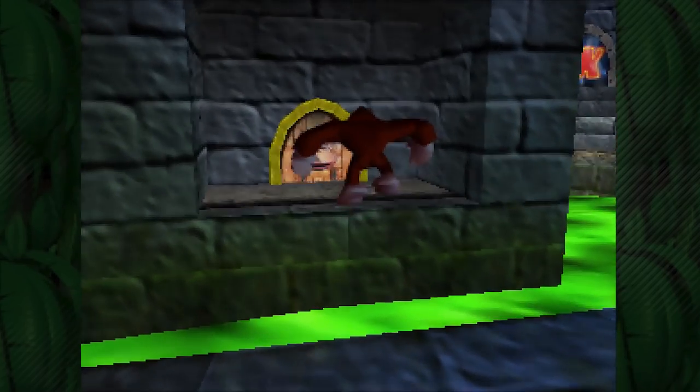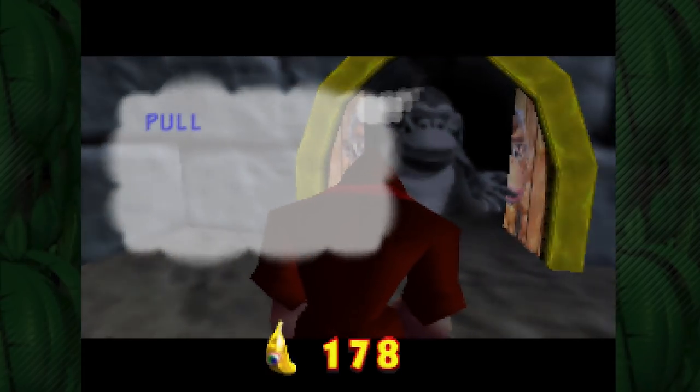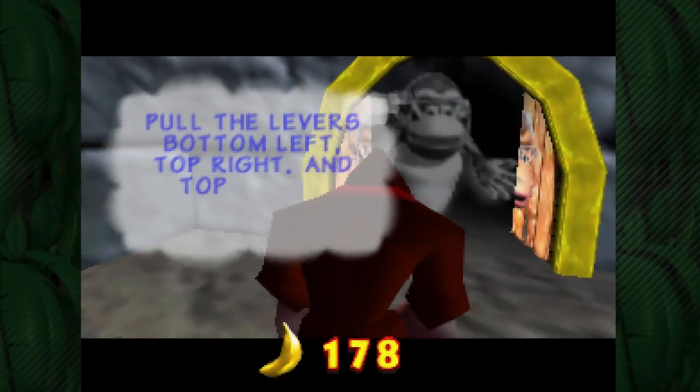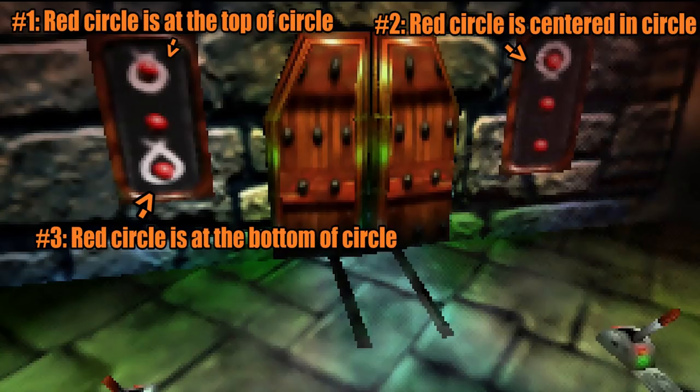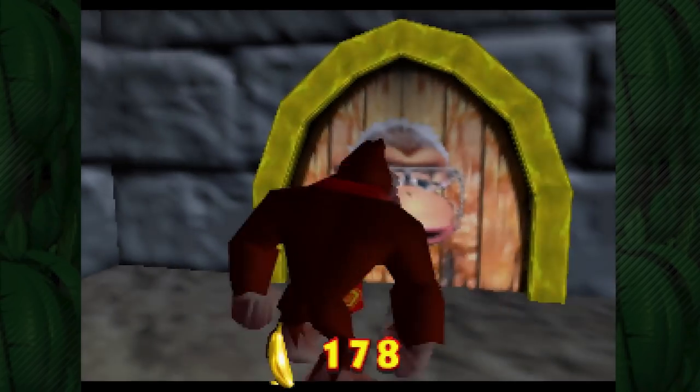I want to point out that if we go and talk to Wrinkly Kong, she will give us a tip on how we were supposed to solve that lever puzzle. And apparently, if you look very closely, you can see a slight indication of the order on those circles as well. So there are some clues on how to do that one — it's just very, very subtle.